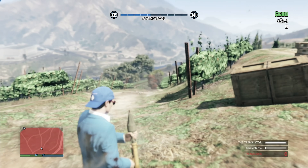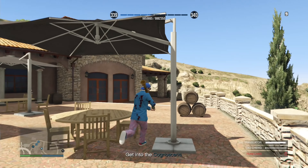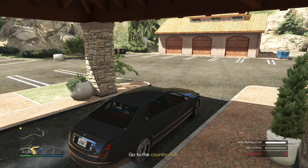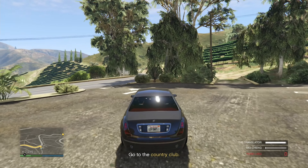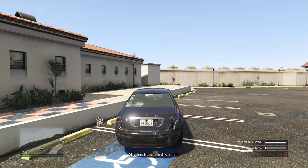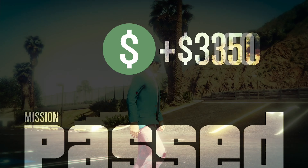This should be the last thing I have to destroy — and there we go. Now we have to get into the Cognizetti. We're all in the Cognizetti now, we just need to make it to the country club and we're good. We made it to the country club — mission pass! Let's move on to the next mission.